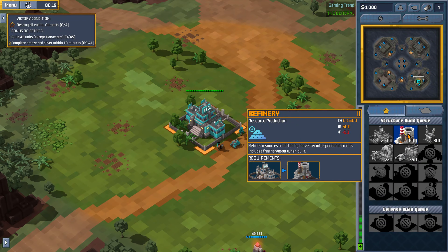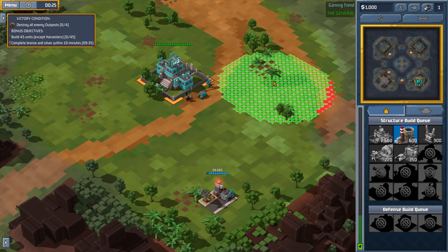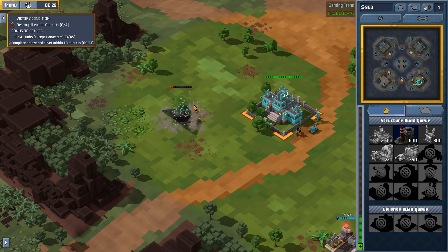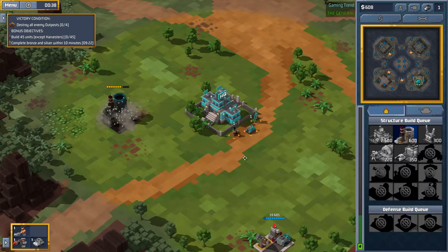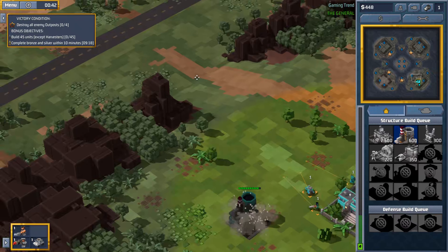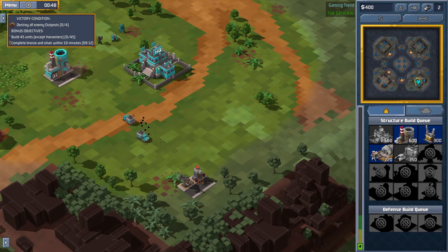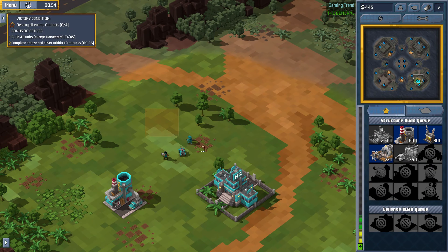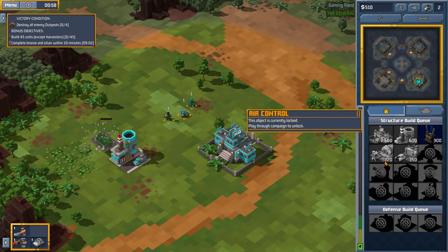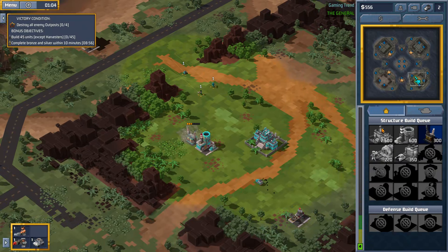First things we need to do is build a refinery. It looks like I've got freedom to place it wherever I want. Machine gun, rockets, armored car — until I have a better idea of what I'm doing with them, I'm going to make them one group. Refinery complete, ready to go. The harvester is harvesting. We're going to drop down some power, and once we've built up some resources, we'll start working on our forces.